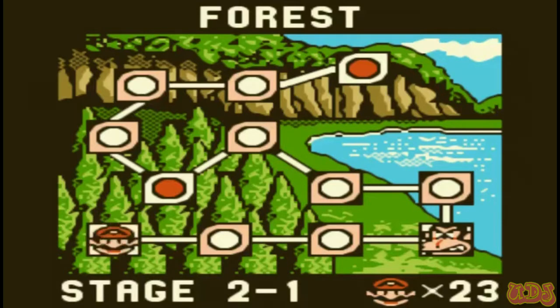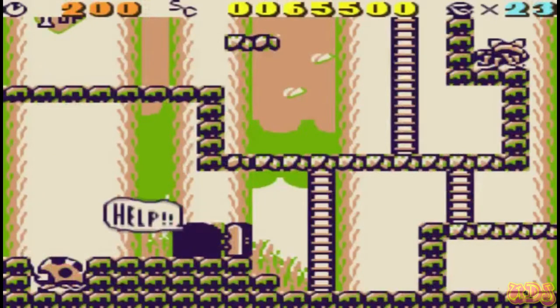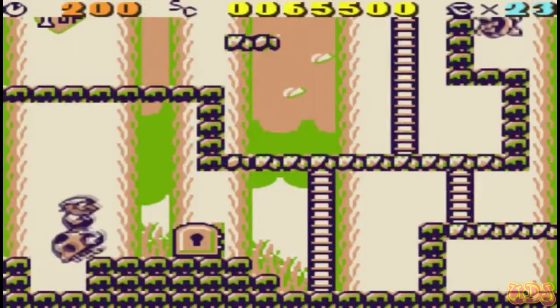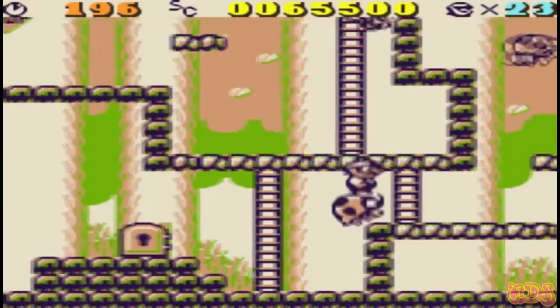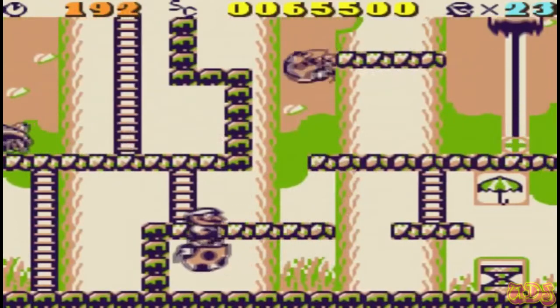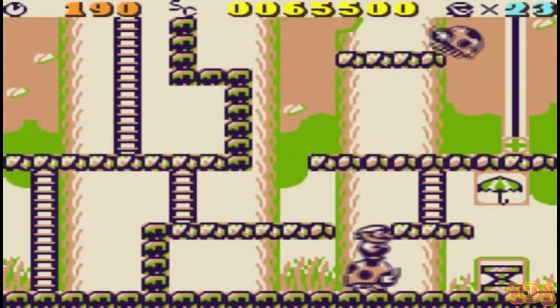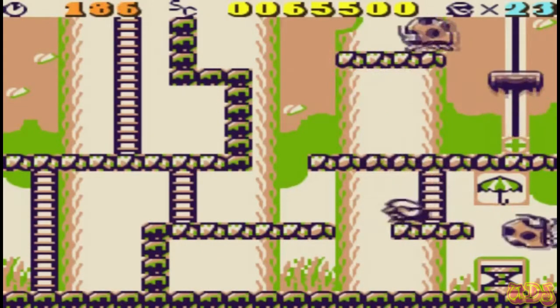First stage. Right off the bat, we've got a brand new thing to explore. Bugs! There are two types of bugs in this game. The first type is a ladybug, which obviously you can ride upon. And that other bug right there — if you touch him, he will die. Not sure what kind of bug he is, but you can definitely tell that these are ladybugs.